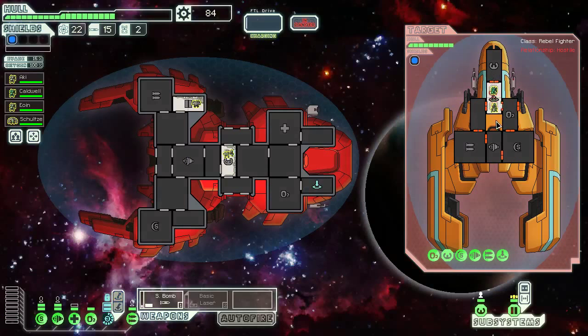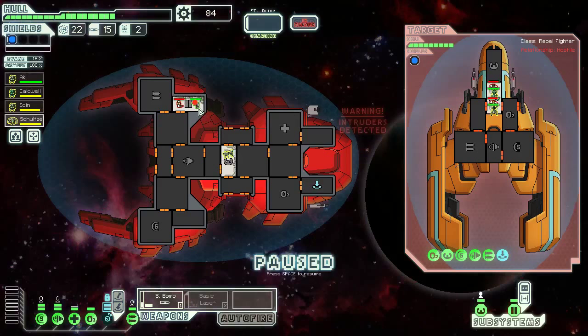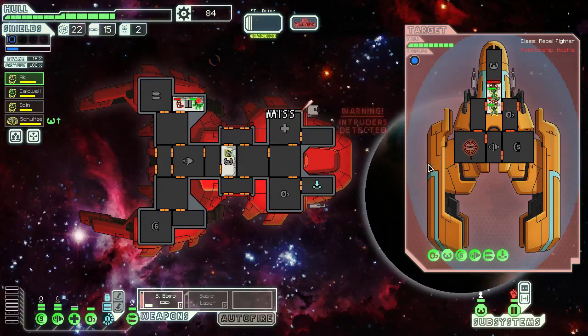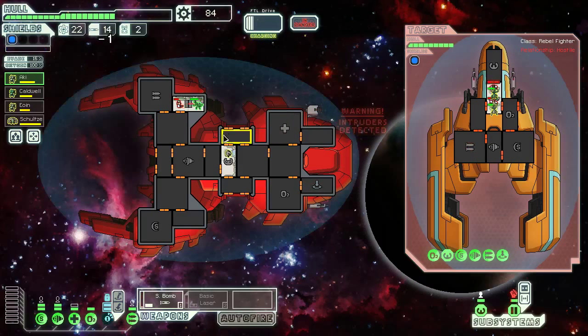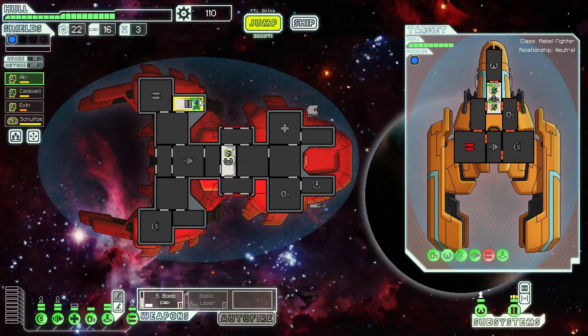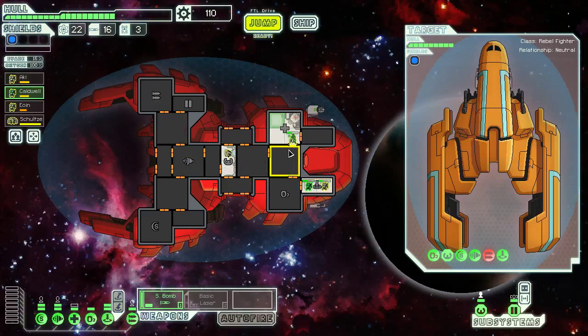We'll basically do the same thing. I almost want to just teleport into their teleporter room so we can fight them and keep them from coming back to fight us. They actually teleported to fight our Engie in the door room, much to my surprise. So what I'm going to do is have the Engie actually pilot the ship, and we'll have our other Mantis come back here and fight them. We'll drop our small bomb on the weapons room. We might be vulnerable to a couple of laser shots here, but ideally we'll at least dodge one of them. There we go — take their weapons completely offline, murder their entire crew, and we're good.